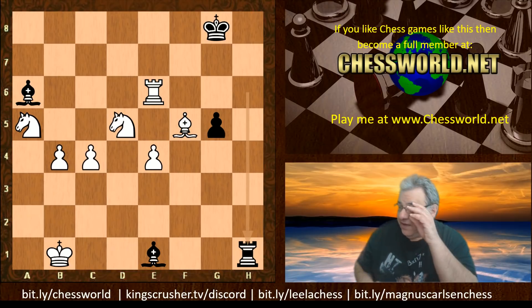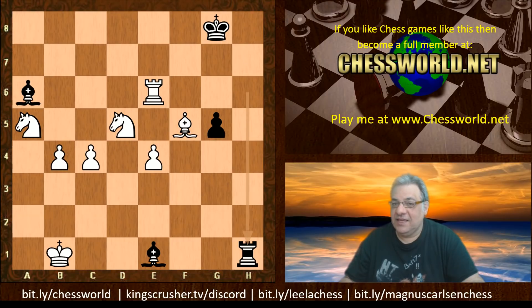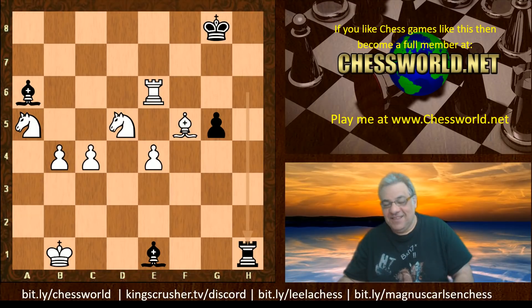Black resigned — it was pretty crushing. White's position is absolutely dominating with those passed pawns just coming in. It was a really sharp game featuring the Richter-Rauser by Stockfish 11 — arguably the greatest chess entity right now, especially in tactical positions. Razor-sharp stuff to think about: how to open lines against the King on the f-file and g-file, and the power of sacrificing a pawn like the f2 pawn. Hope you enjoyed it — check out kingscrusher.tv to challenge me, or join the Discord at kingscrusher.tv/discord. Thanks very much — comments, questions, likes, and subscribes appreciated!